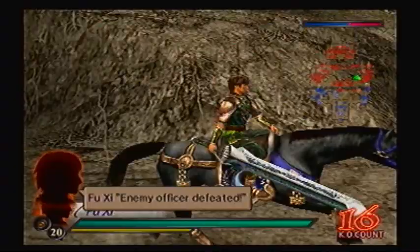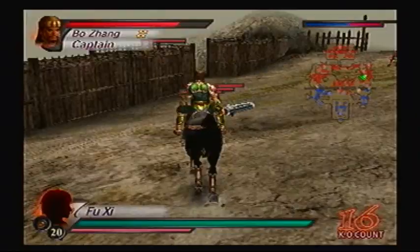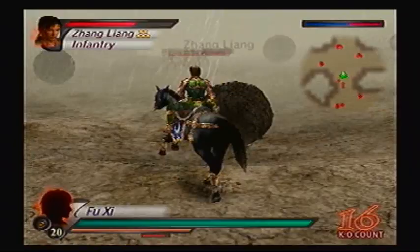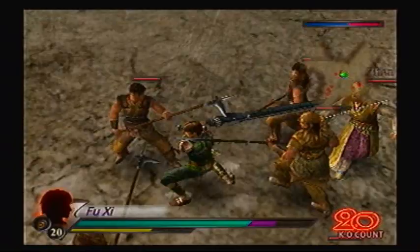I could use an extra weapon boost, why not? Going after Bo Zhang next is debatable, because you want to get rid of the boulders as quickly as possible, so I like to go straight for Zhang Liang. Once I'm done here, I'll actually show you Taisha Seh's new attire, because I forgot to show that from the previous episode even though I promised to. Worst case scenario, the boulder can steal your kill. I actually dove in front of that boulder on purpose to protect Zhang Liang.